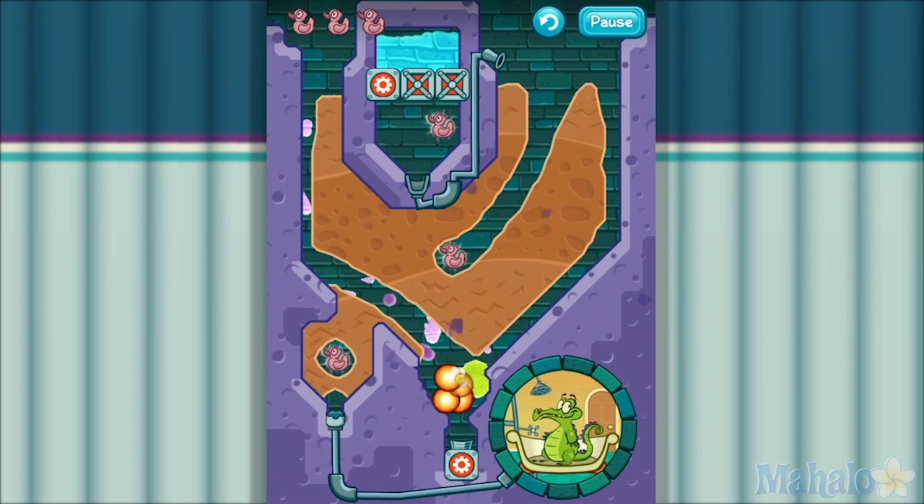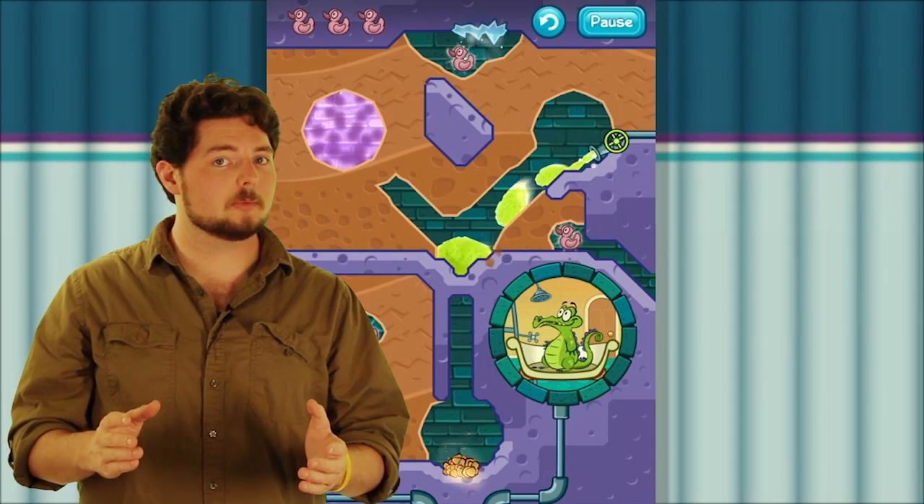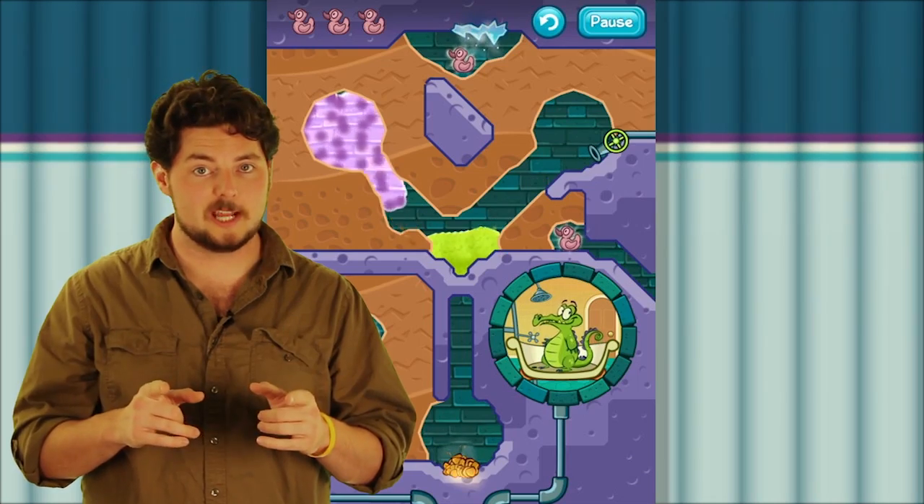Likewise, if you mix the ooze with poison, it'll create an explosion. Be careful with this, because just like in real life, working with explosive materials can be extremely dangerous.